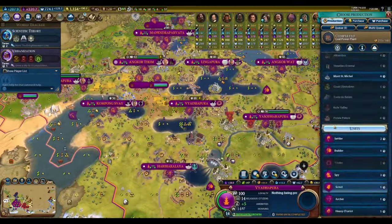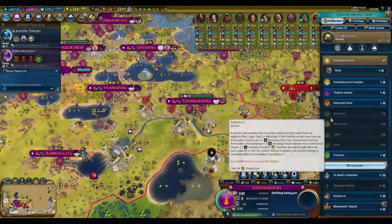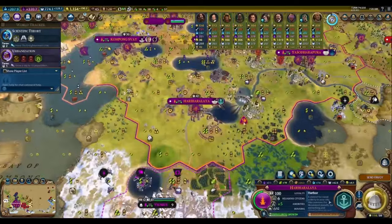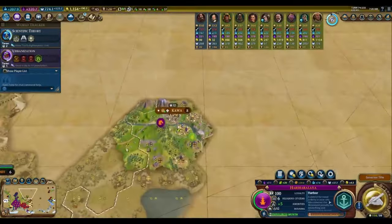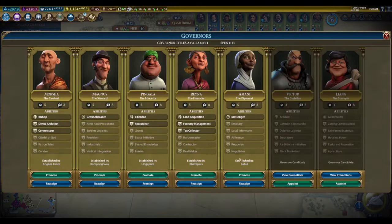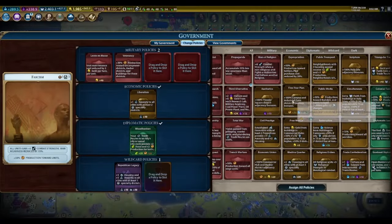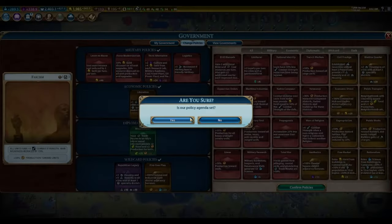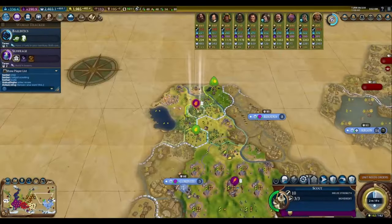Understanding the game state of other players and figuring out their game plan is key. In this game, I have three neighbors: Victoria Age of Steam to my north, Harold Varangian to my east, and Teddy Bullmoose to my west. Victoria and Harold are both allied to me and do not stand to benefit from backstabbing me. Teddy Bullmoose is a greedy culture victory civ and he's on good pace, so I can safely assume he'll be pathing along the top of the tech tree to get to computers, which increases tourism empire-wide by 50%. Because of this, I know I'm extremely unlikely to be attacked and can safely go for chemistry to remain competitive for a science victory.